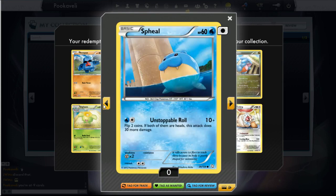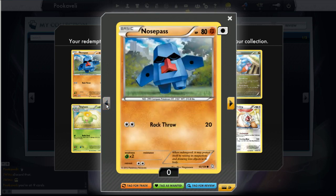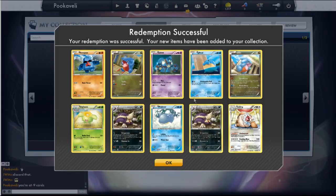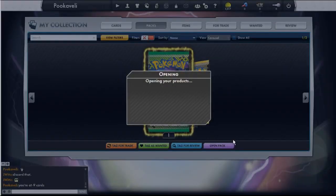Just giving you a look at some new cards from Dragons Exalted. A lot of the artwork is cool — I like the Gible a lot. Got a couple of Gibles and a Nosepass. Just a couple more packs here and then we'll wrap this up — I believe this is the last one, actually. Let's hope we get something good.